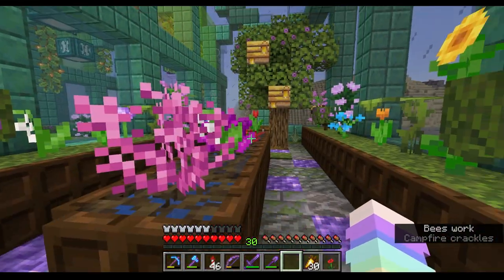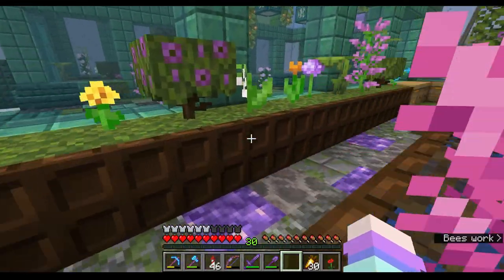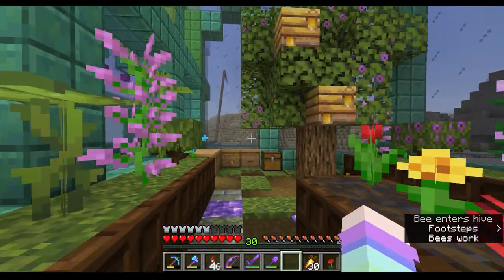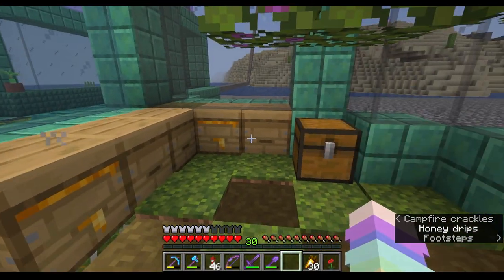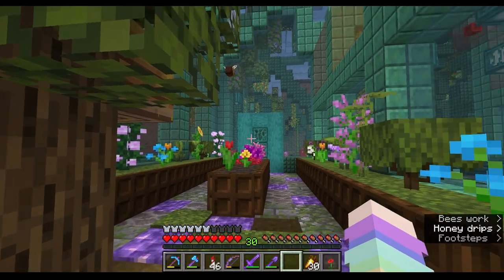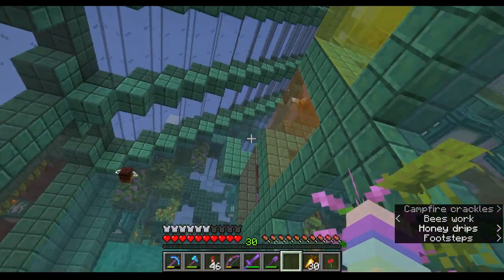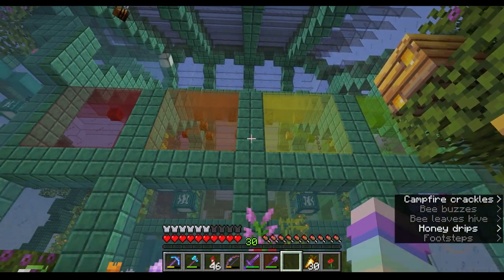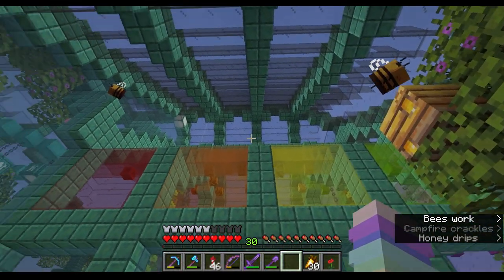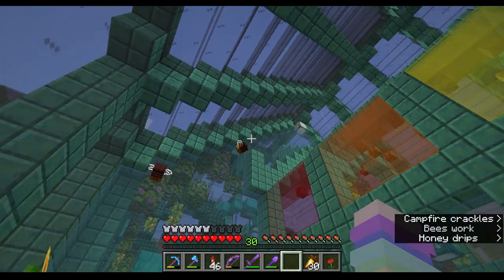Here's our first bee area with our gardens. We've got our beehives all making honey. And the bees, as you can see, they can kind of fly above to the other bee area across the way, but they are definitely contained.